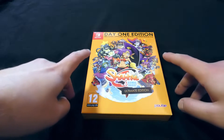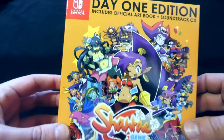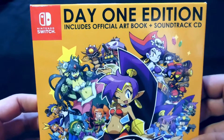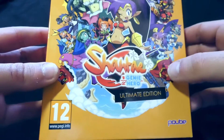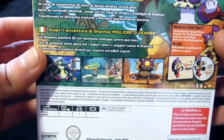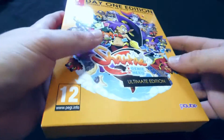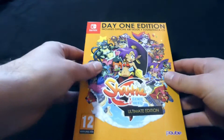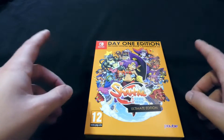I took the liberty of taking the outside plastic off already, so let's look at the box. Here we have it — the Day One Edition, Ultimate Edition — so many editions! And a closer look at the back and also on the side. I must say, this box is a cardboard box but it doesn't feel cheap — it is pretty sturdy. Very happy with that.